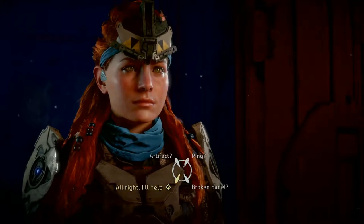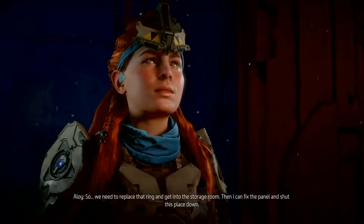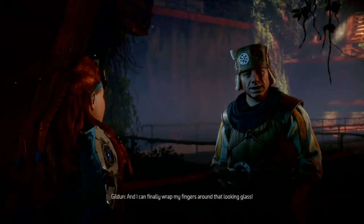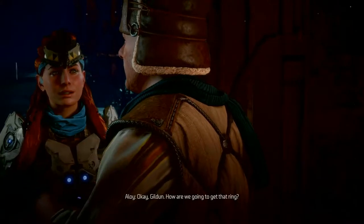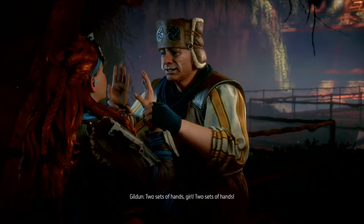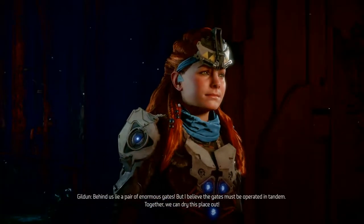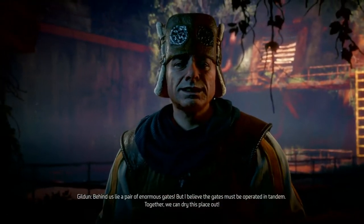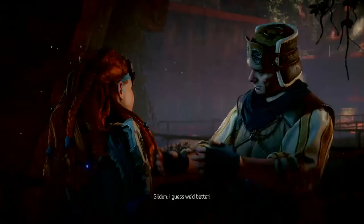Skipping straight to: 'Alright, I'll help.' We need to replace the ring and get into the storage room, then fix the panel and shut this place down so Gildan can get the looking glass. To get the ring, we need two sets of hands — behind us lie a pair of enormous gates that must be operated in tandem. Together we can dry this place out. Let's get started.